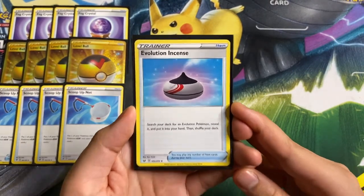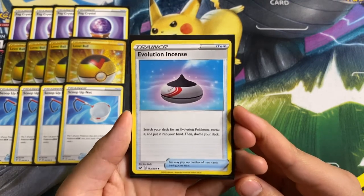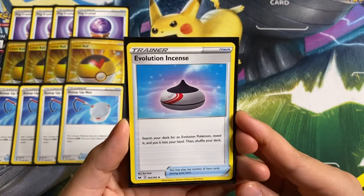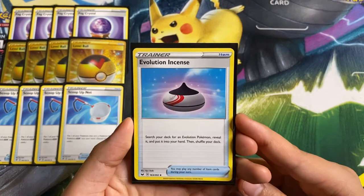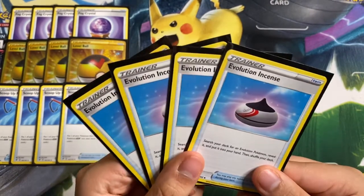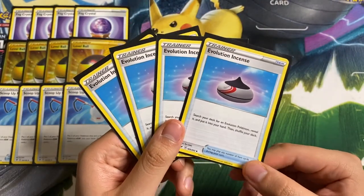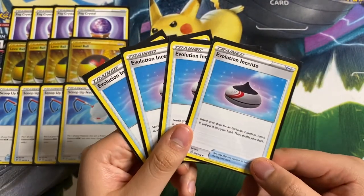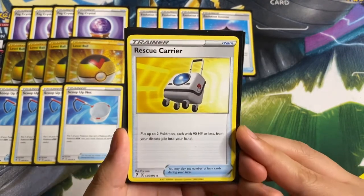Next up we have Evolution Incense: search your deck for an Evolution Pokémon, reveal it, put it into your hand, then shuffle your deck. This searches out Malamar, Octillery, Drizzile, and both Inteleons — very good card. We are playing four copies since it can get a lot of cards and we don't have to discard anything to use the effect.